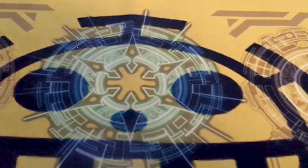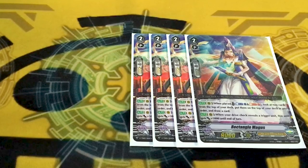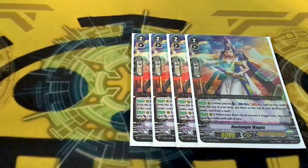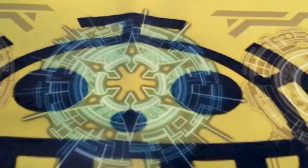Rectangle Magus — we love shapes in this household. Rear guard, on place, counter blast one, soul blast one, check top two, put them in any order you want on top of your deck, draw a card — sculpt that drive check, get advantage while you're still on grade two, easy money. Also, when you drive check a card, she gets 5k. Because her wording specifies the look, using her ability will give Amadorasu 5k. So if you use Amadorasu's ability, and Rectangle — Amadorasu is getting 10k and your drive check is pretty nicely sculpted.